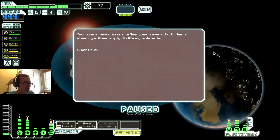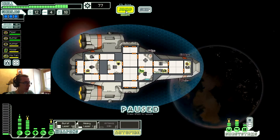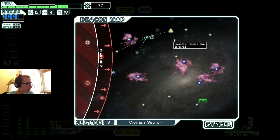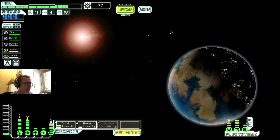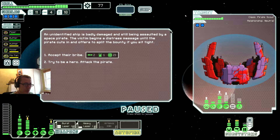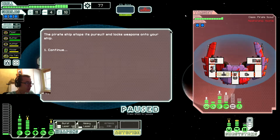It scans a refinery and a silver factory — all standing still. Empty, no life signs detected. Alright, possible ship. We're going to head through here. Heading here. Danger? No, okay.